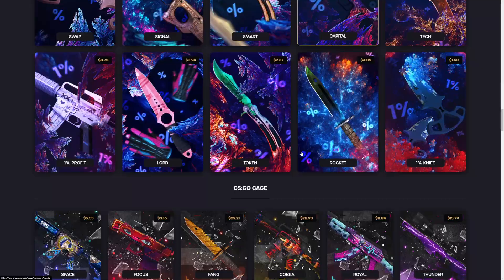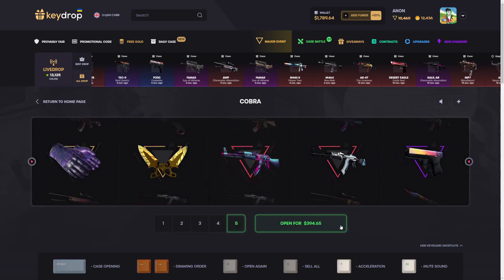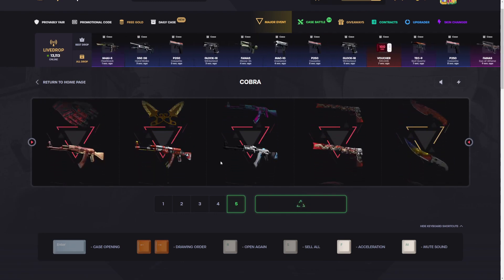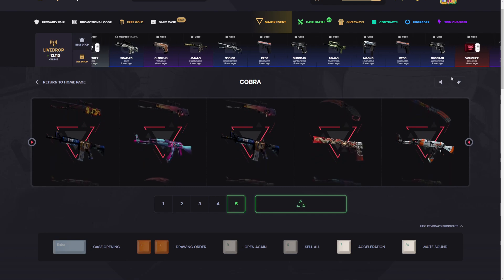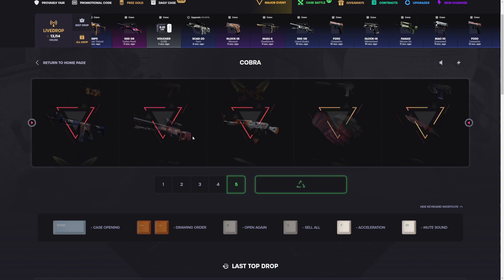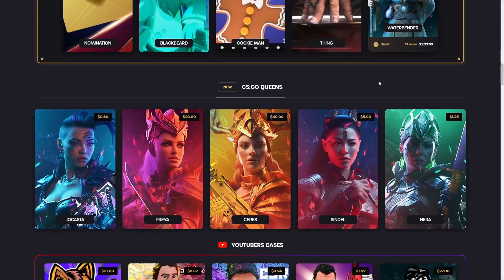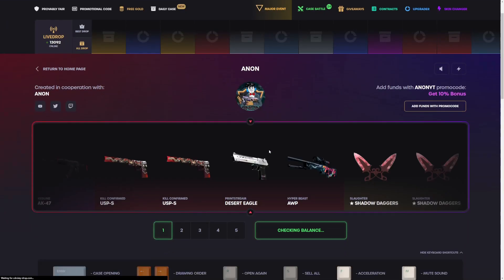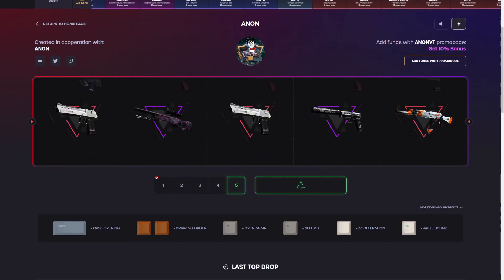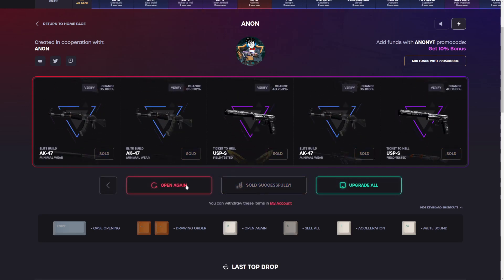We're gonna open some cobras — let's do maybe 15 of them. It's like $400 per spin here. Come on, please give me something good. Oh, that's bad. There's two really bad items in there. $169 — definitely not what I was hoping to get back. That's also really bad. I'm gonna leave that and go to my own case for now. Maybe something's hiding, maybe a little karambit. I'll quick spin just the rest of the money on this case.